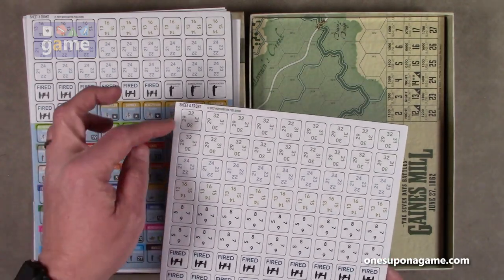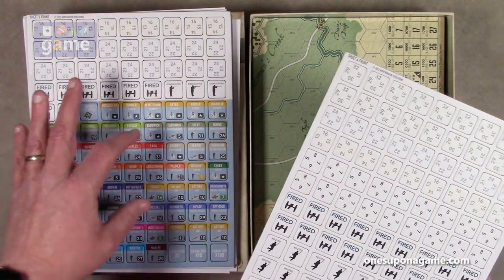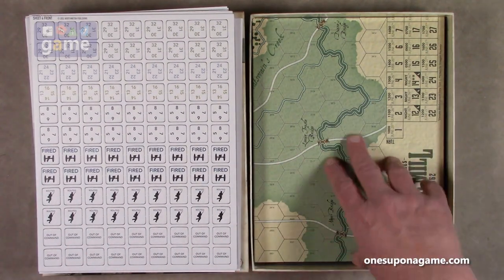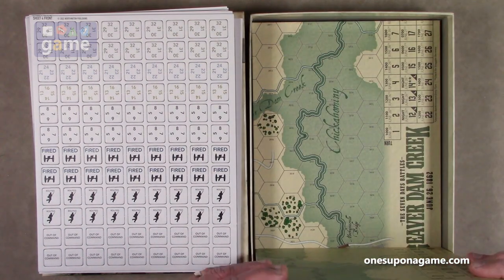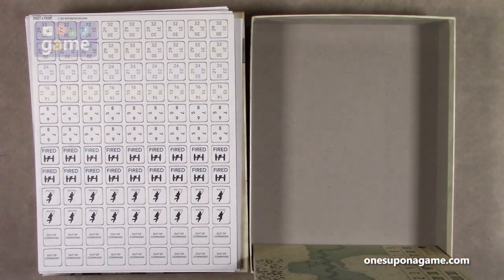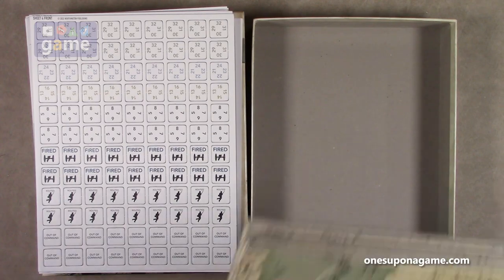It probably would have been nicer if the status markers were a little smaller so you could see the unit counters beneath them instead of just in stacks, but that's a minor nit. Then we have our mounted boards, which is always nice. These are six-panel boards and some of them combine with each other. Interestingly for Worthington, this one does not include a storage tray as they have been doing in recent years.